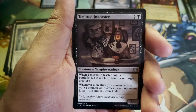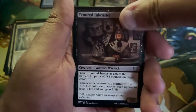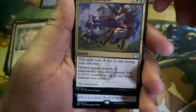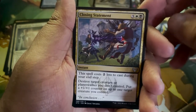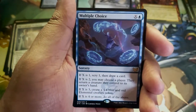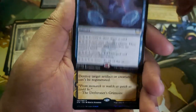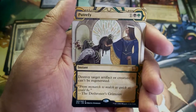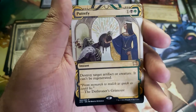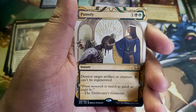Tenured Ink Caster — a Vampire Warlock. We love vampires, we want to see more. Closing Statement — looks like a duel, that's cool. Multiple Choice — it is a school set. Putrefy: destroy target artifact or creature, can't be regenerated. That's sick. I think this is one of the Mystical Archive cards you can still use, because I know a good chunk of them are banned in Historic. And a foil Twin Scroll Shaman — I actually think I like the non-foil better, but still cool to have.